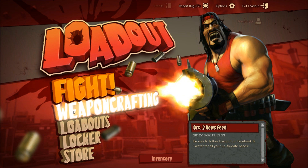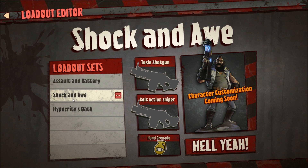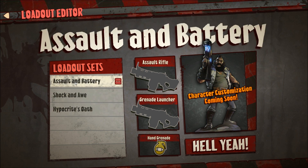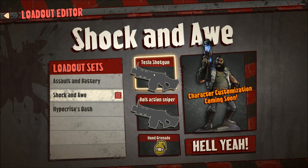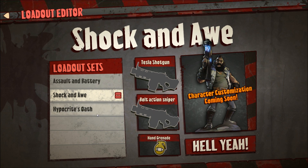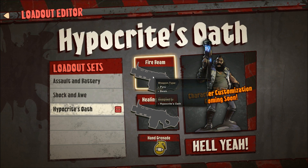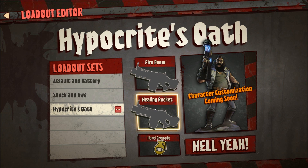So basically this game is — you have your loadouts. These are the standard ones: Shotgun Awe, Assault and Battery, and Hippoconzo. You've got your assault rifle and your grenade launcher, the grenades. Shotgun Awe is a Tesla shotgun — it's basically like an electric shotgun — and then a bolt action sniper, which I changed from normal sniper for some more damage, which I don't actually like that much. And then there's a Hypocrite's Oath, which is a fire beam — just a giant laser that shoots fire. You can see this is weapon type pyro when you hold your mouse over it. And a healing rocket is just like a rocket launcher that heals allies when hit.